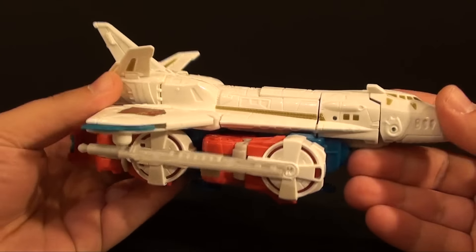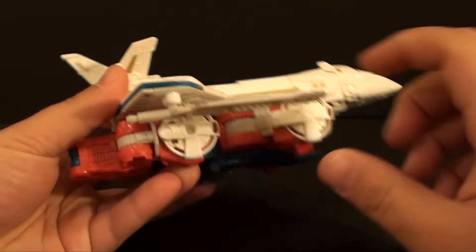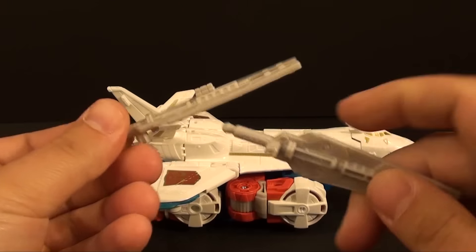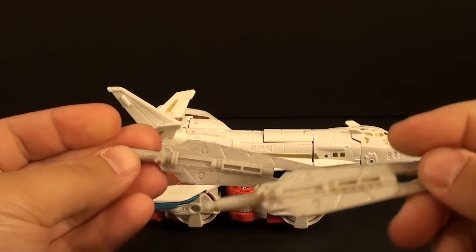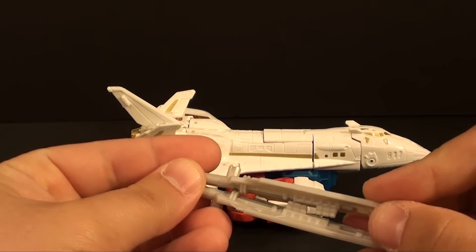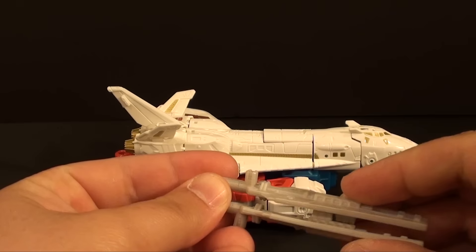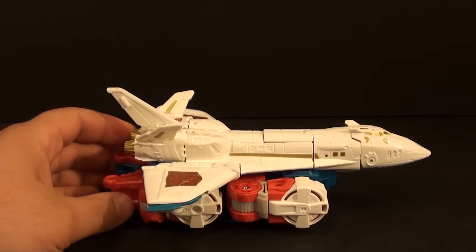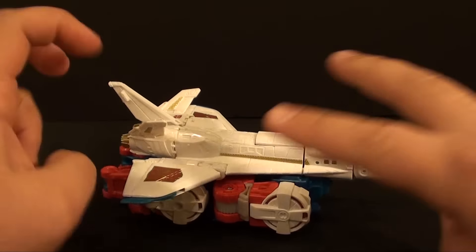So here we've got the Combiner Wars version, and he comes with two swords — because Hasbro apparently forgot that Skylynx is a quadruped, not bipedal, and does not use his hands. That's okay, though. We'll use these at a later point when we actually get to his robot mode.